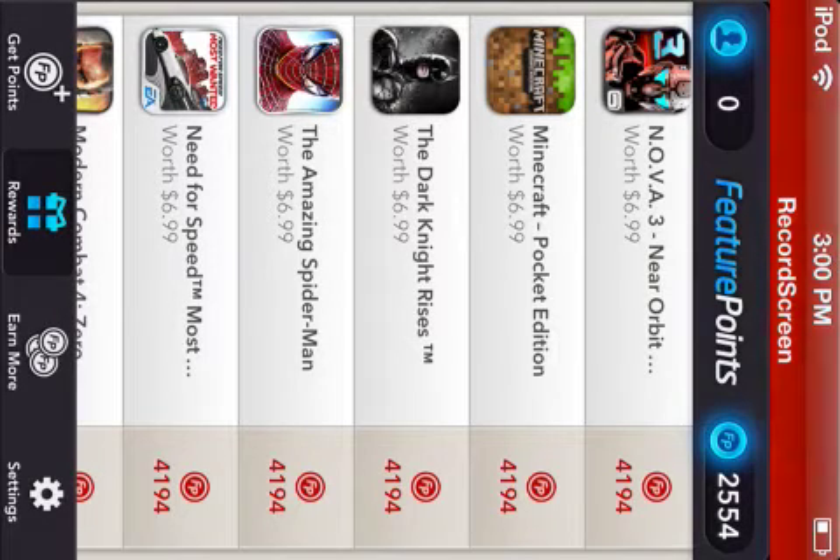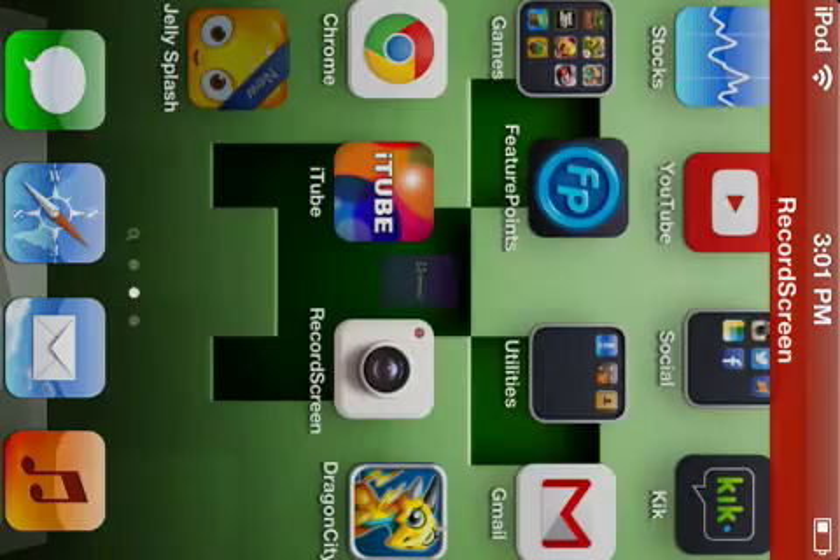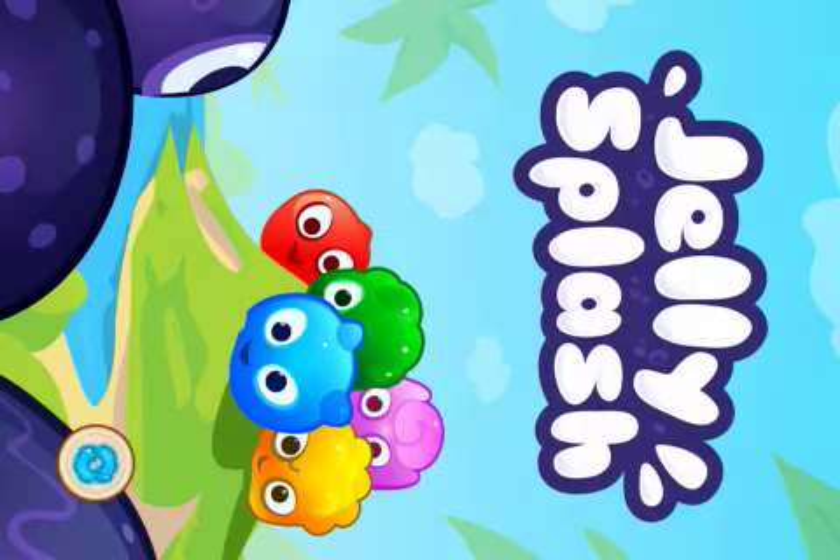Alright, there's Minecraft Pocket Edition guys. And I downloaded an app just to show you guys that it does work. All you have to do is basically do this — get on an app. Jelly Splash is what I downloaded.